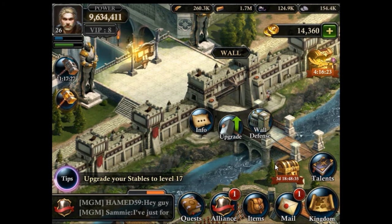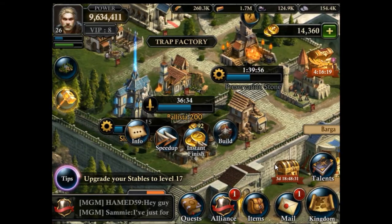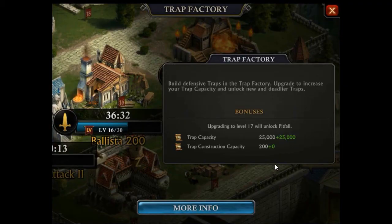Now let's look at the trap factory. Currently building some traps here. The trap factory is where you build your traps, and the traps help you defend your city together with the troops that are in your city. They also fight whenever your city is attacked. Increasing the trap factory increases the total capacity you have for traps, and it also increases the trap construction capacity — meaning how many traps you can build at the same time.